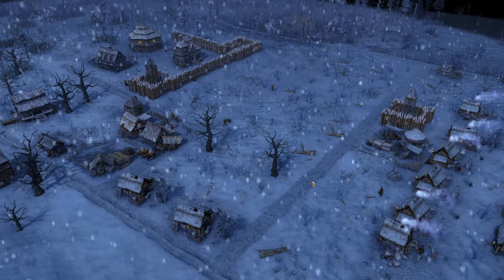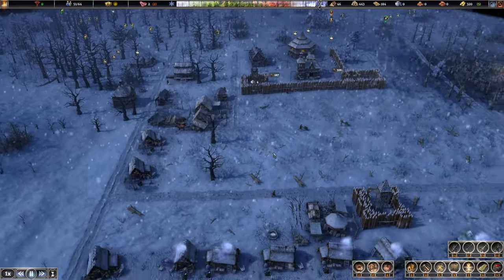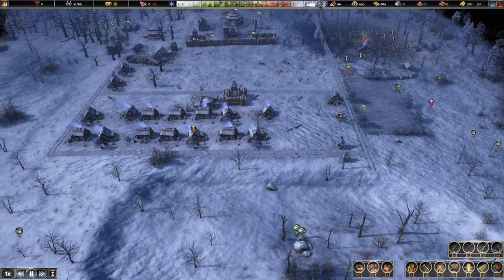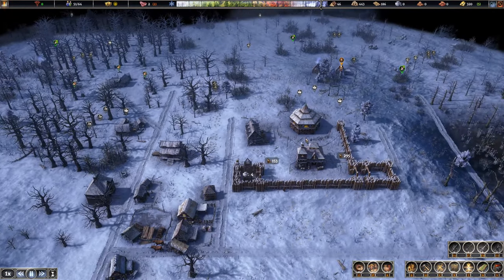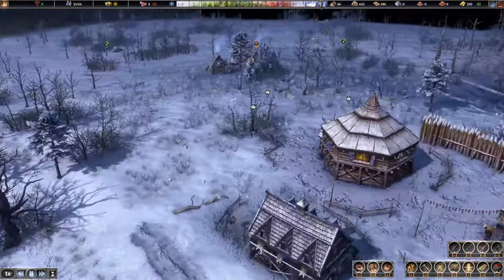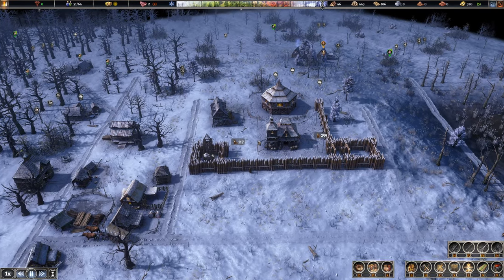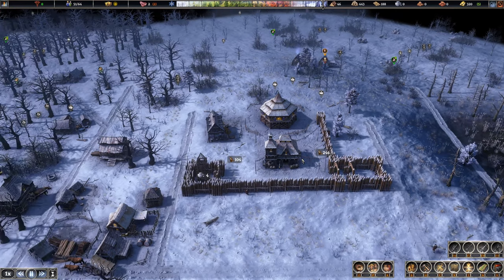Welcome back to Farthest Frontier. Last episode we started getting up the hill and we're working on road systems, getting the market and housing up, and expanding farm fields. Overall it's a pretty flat map, which limits our defensive properties, so we're going to try to take advantage of this height as much as possible. The game really emphasizes these things on vanquisher difficulty with the new combat units — I can't stress enough how important these things are.